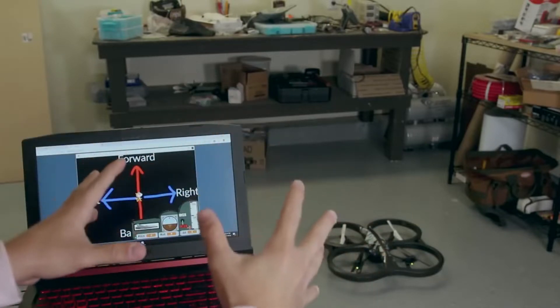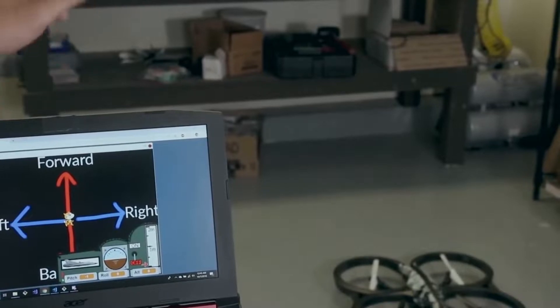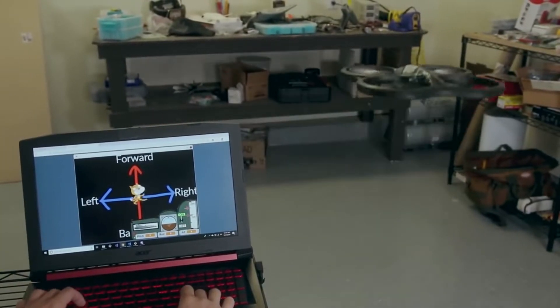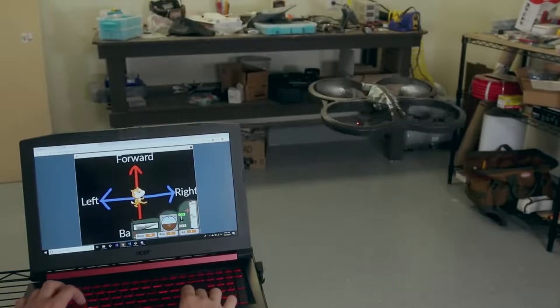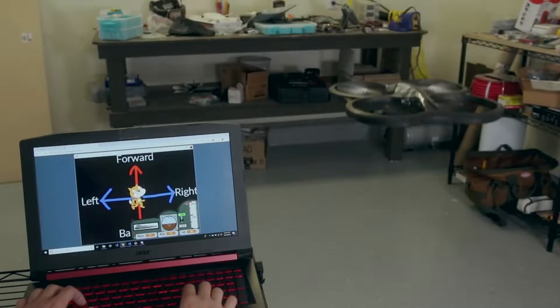I gave Scratch the ability to fully control the drone. This little Scratch cat icon represents a top-down view of the drone. I can go over here and start it up and it should take off. Now I have full access to all range of motion - I can go forward and back, left and right, up and down.